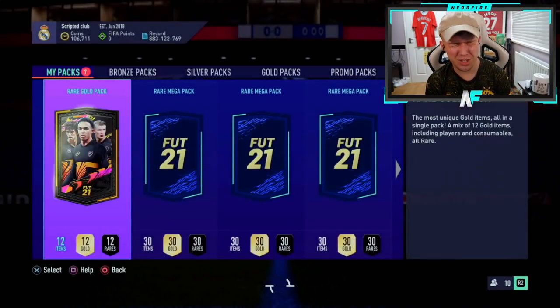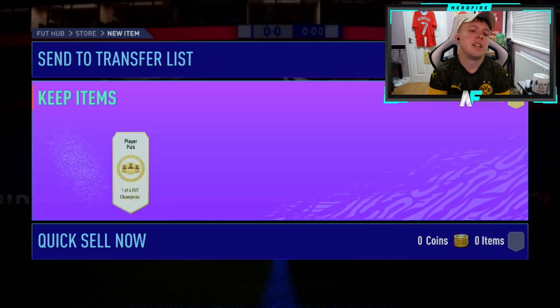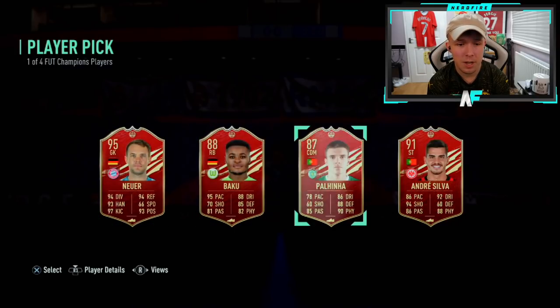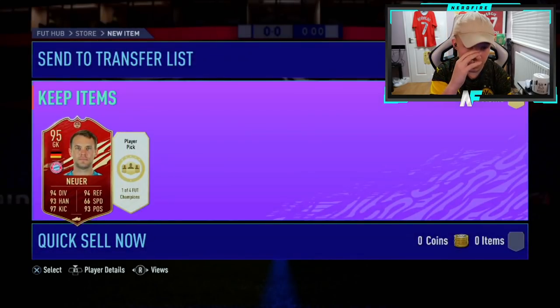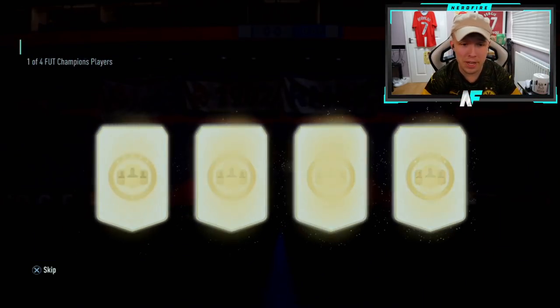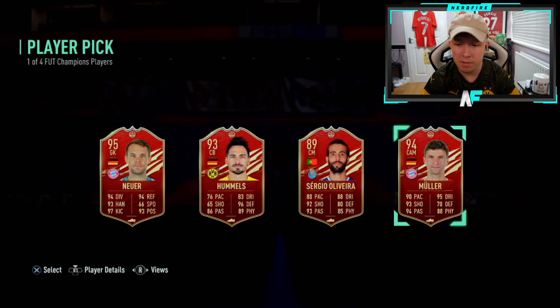Shout out to MBCR7 — there was an EA error but he finished Gold 2. Player picks in — probably best to take Neuer there. Baku's alright but Noia's good fodder, not sure the rating justifies Baku. Player pick number two — Müller and Noia. Müller's not bad.